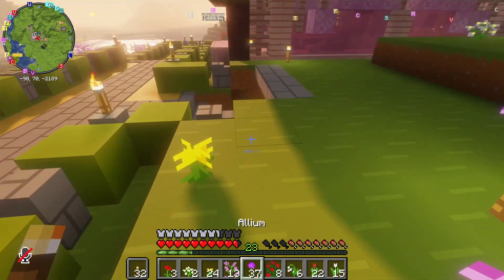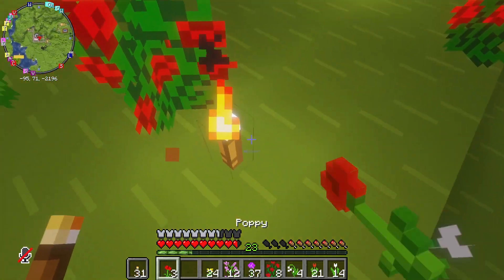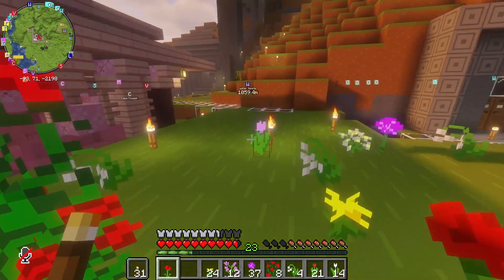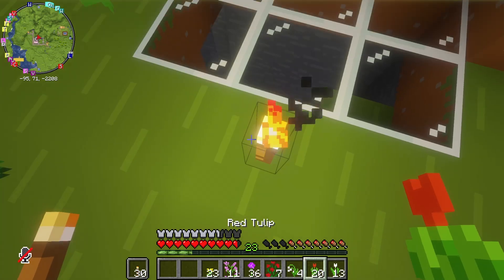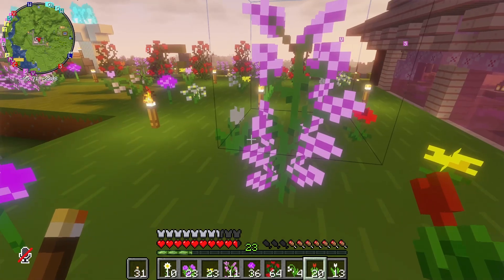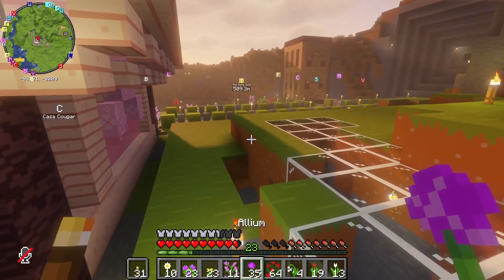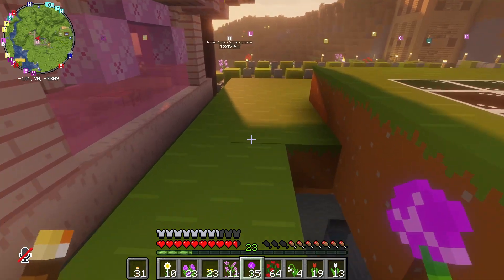Looks like we ran out of two more flowers. All right, maybe I need to take the flowers — or the totem — out of my offhand. All righty. Great. And this is like a path I might walk.